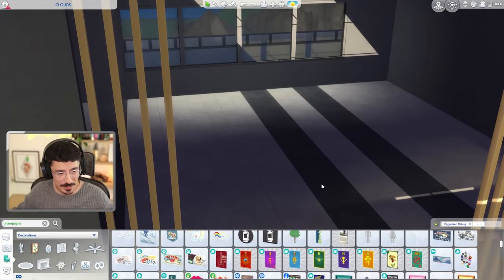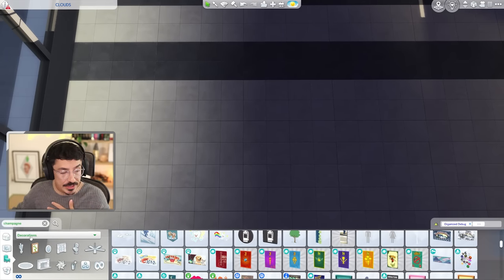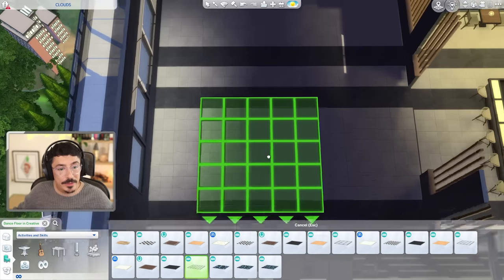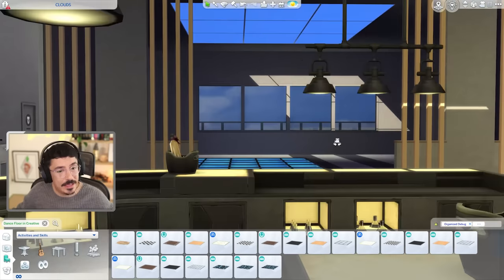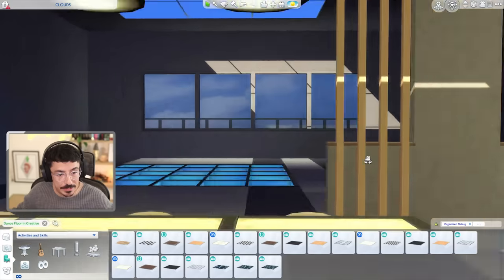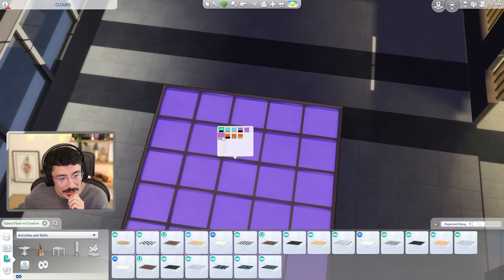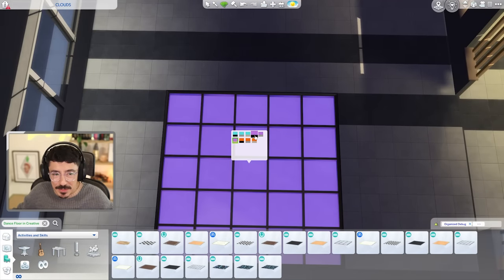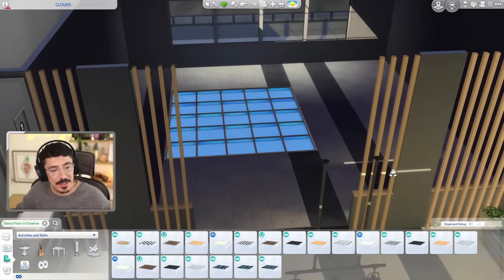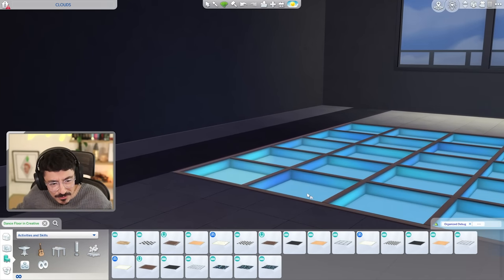Let's find the dance floor in creative. I do want quite a big one. I've not even got my quarter tile placement on yet. Do you know what? I am feeling this dance floor. I'm not sure about the colour though — I don't like the pink either, I think it's going to have to be blue. What does the other blue look like? Oh, that one's a bit better actually because it's a little less contrasted. You can't see much through it, but I think it gives a nice moment. It looks like they could just fall straight down there.